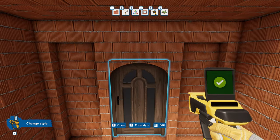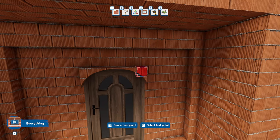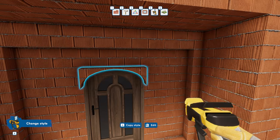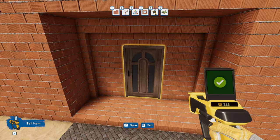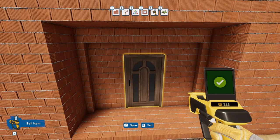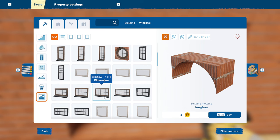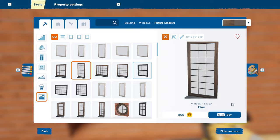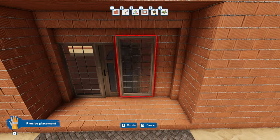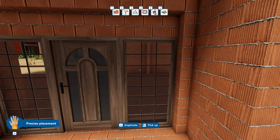I could bring a wall up like this and then a wall up like this, and then grab that arch block and make this look like the door is arched. I can trick you into thinking that it's arched, which is kind of cool. I've got to change the swing of the door. Change style - right hand door. There we go. It still wants to swing out though.